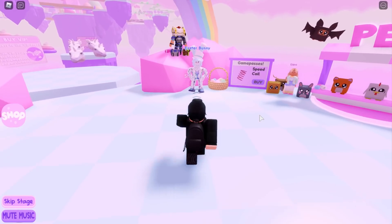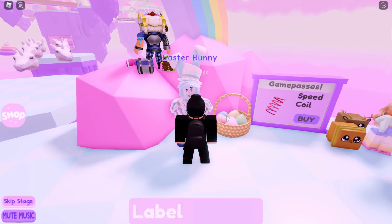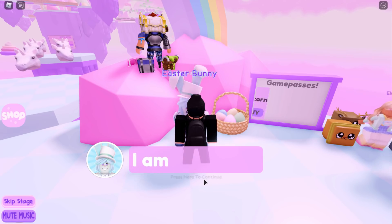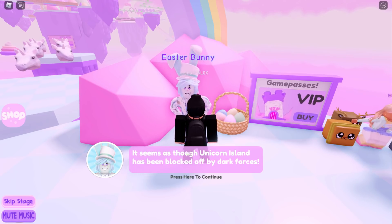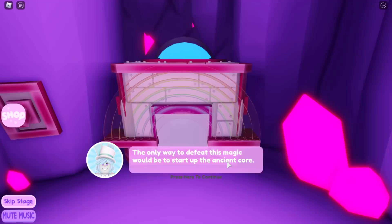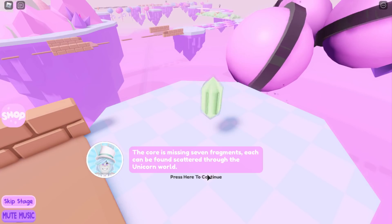I think we have to talk to one of the characters. We have to talk to the Easter Bunny over here - even though it's May, not even April. Hey Sharblox, my name is Eastern the Easter Bunny. We're just going to skip this dialogue. It seems as though Unicorn Island has been blocked off by the dark forces - they seem a lot cooler than the unicorns, but okay.